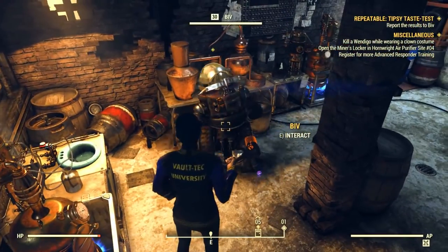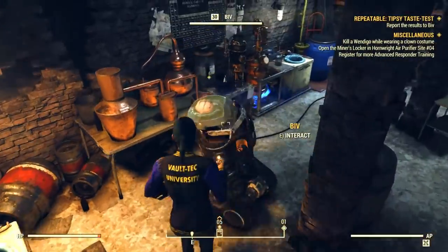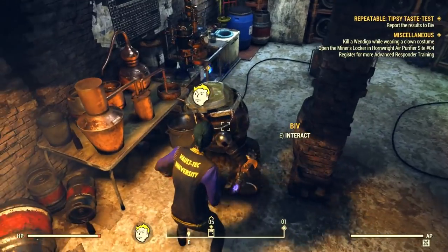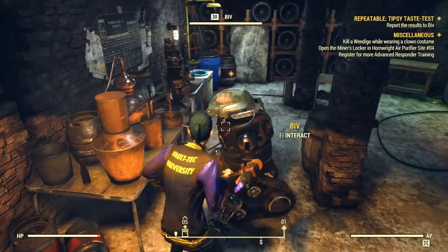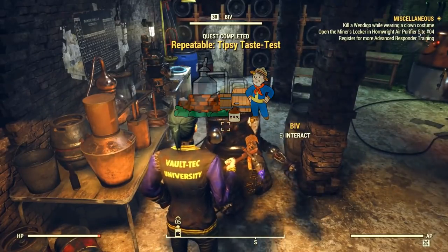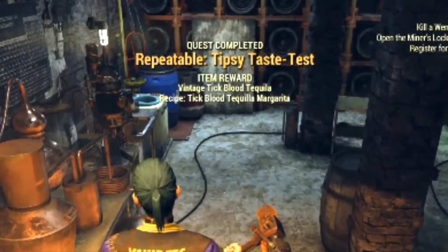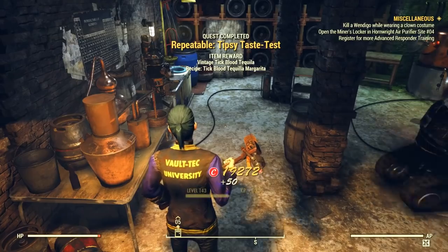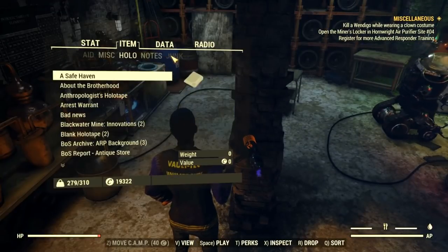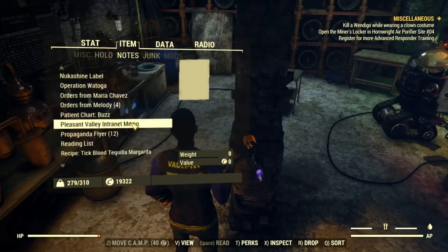You just wait for him to talk a little bit, then the mission is completed and you get your rewards. As expected, you will get a random drink recipe. The one I received is called Tick Blood Tequila Margarita. Biv also gave me a vintage Tick Blood Tequila, which is one of the main ingredients to craft it — though I'm not sure how to craft that base tequila yet, as it's probably another recipe.